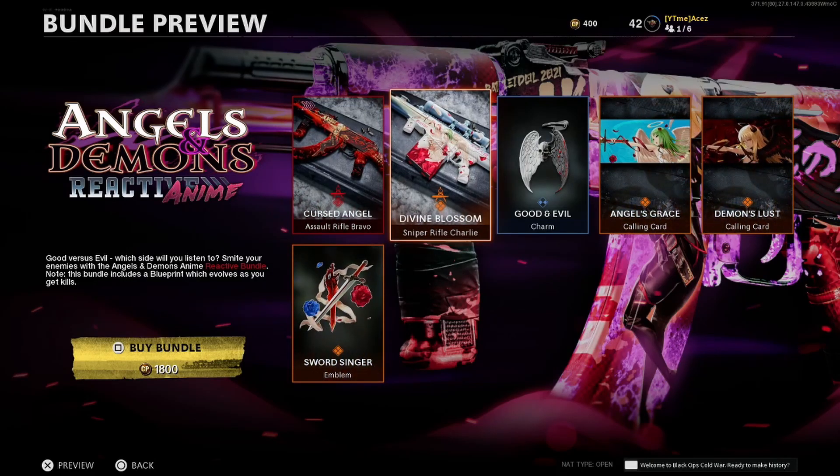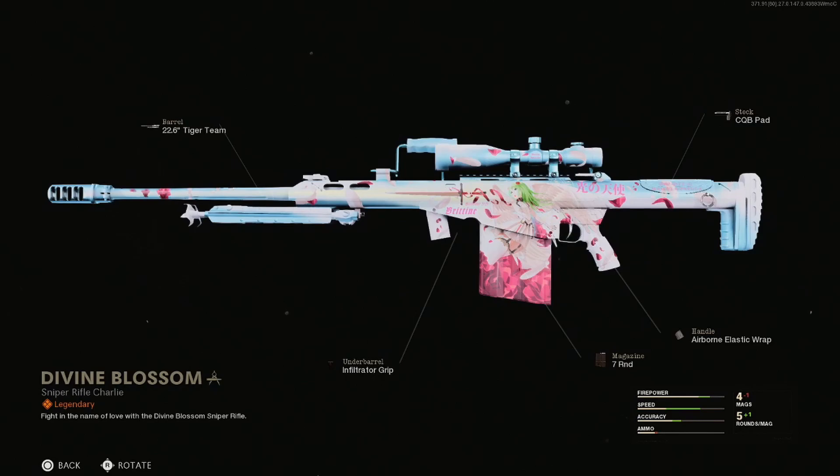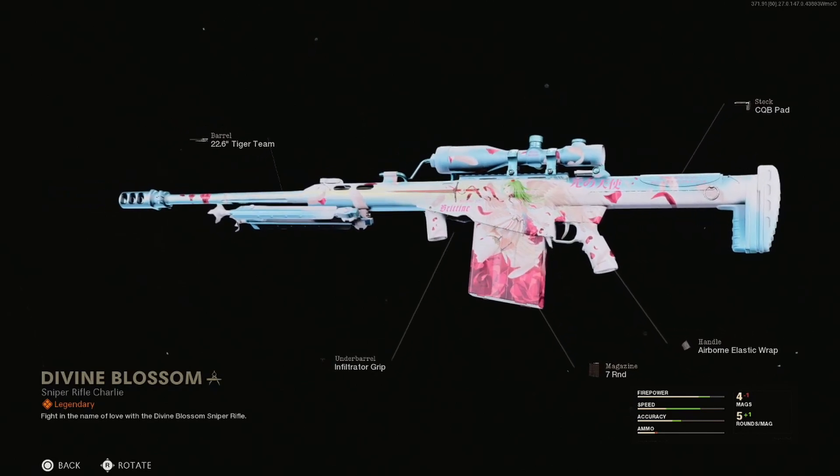Next up is the M82 Divine Blossom. Attachments include the tiger team CQB pad, everyone elastic wrap, seven-round mag, and infiltrator grip — some decent attachments. And wow, that's a really nice blueprint too.